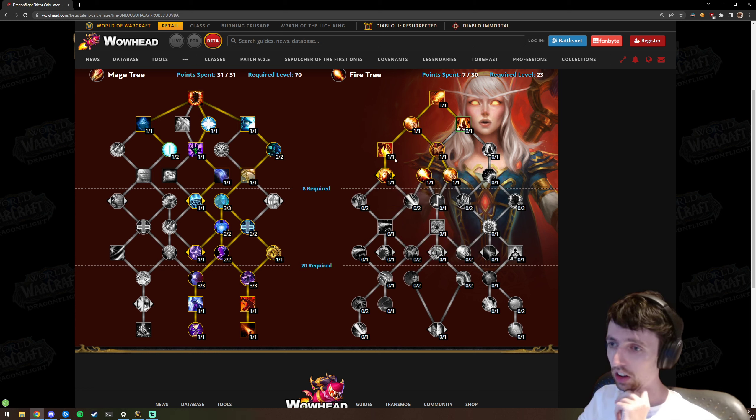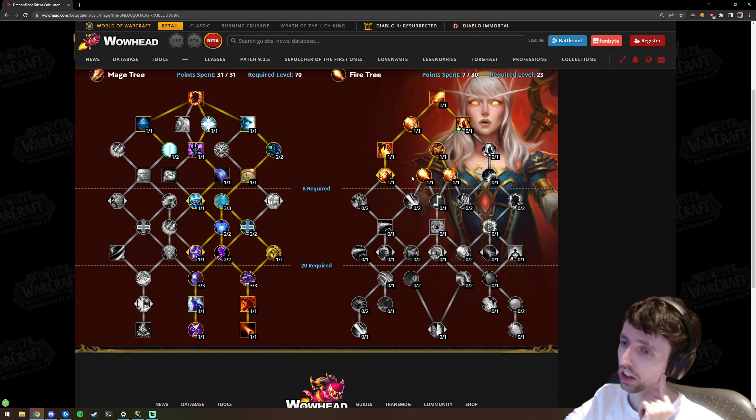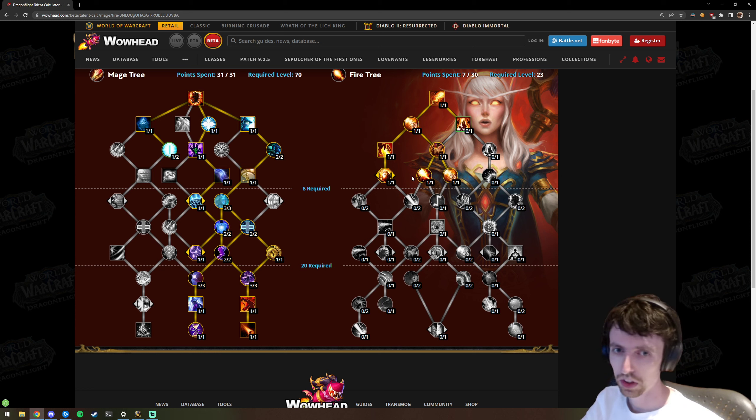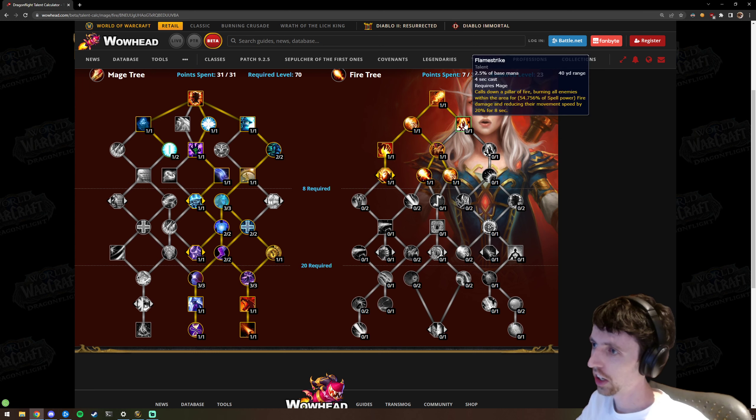Our other options are Searing Touch versus Fire Starter. It's going to be Searing Touch a lot of the time, but as we've seen in a couple of tiers, there have been times where Fire Starter has been good — Sylvanas, Sludge Fist, Lehoveem. Some people play Fire Starter, some play Searing Touch. You can't progress without taking Flame Strike, so basically everything here is kind of hard-locked — you don't really get a choice.